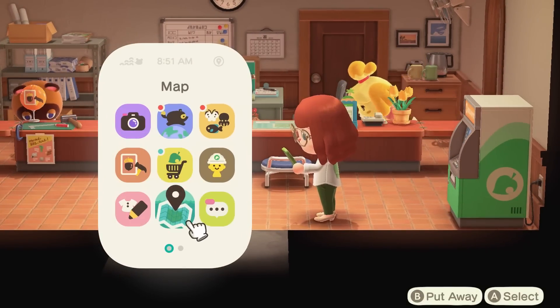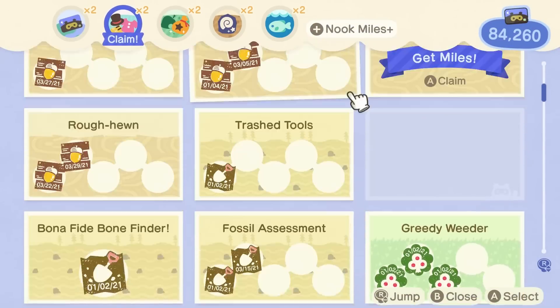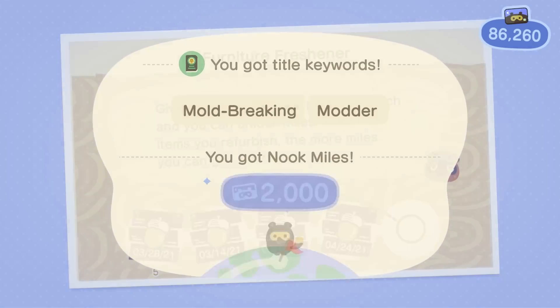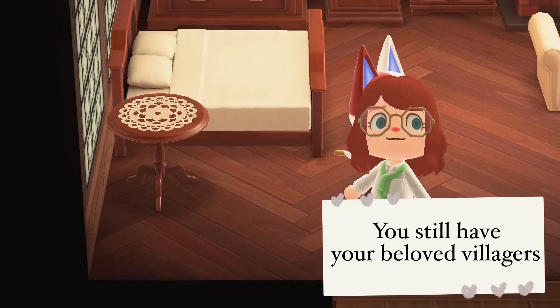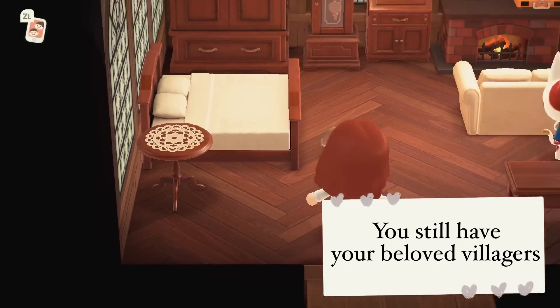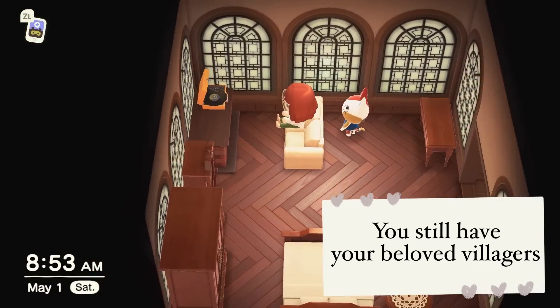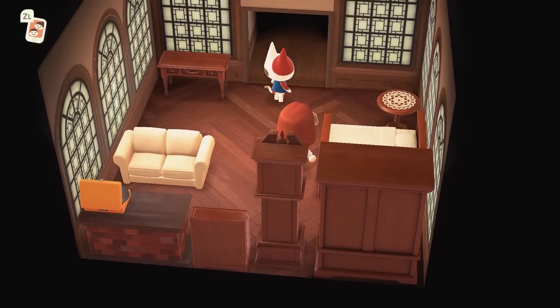Another thing you might not even think about is that when you restart, you lose all of your stamps, and they do keep track of the day that you achieved whatever accomplishment it is, so it's nice to have those. It's also admittedly nice to still have the villagers that you know and love, especially if you have formed close friendships with them. It can be really hard to let them go — Pearl is an example on my island. I love her so much. So if you flatten, you don't have to say goodbye to these precious little babies.